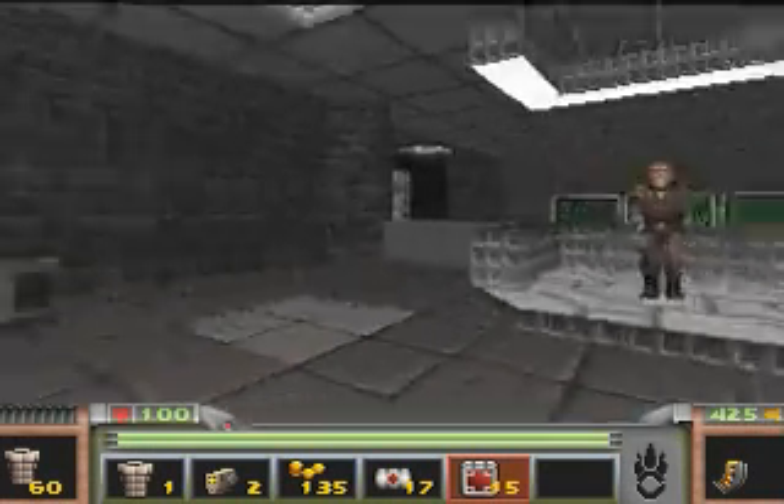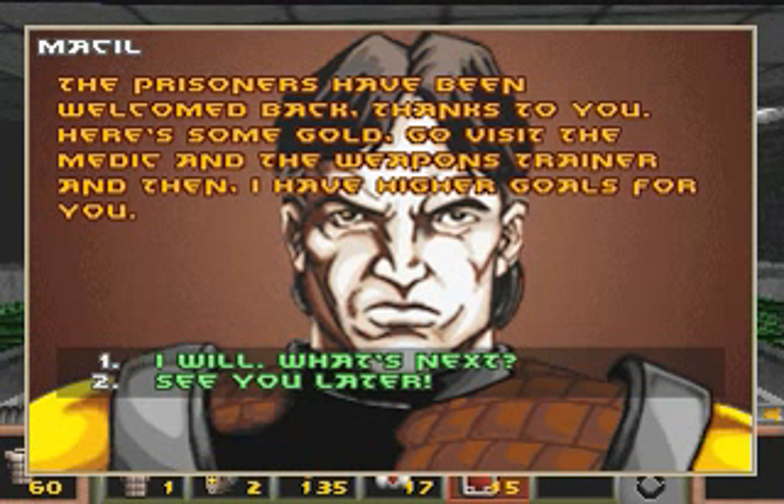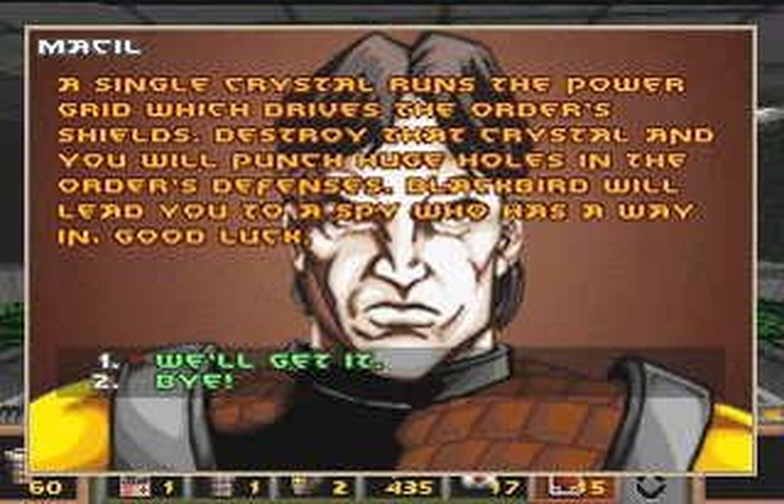And back to the Rebellion it is — let's see what the Big Chief has for us this time. We get to improve our stats. Blackbird will lead you to a spy who has a way in. Good luck.